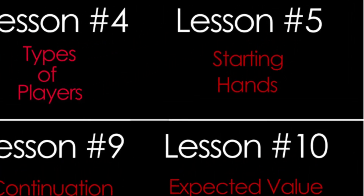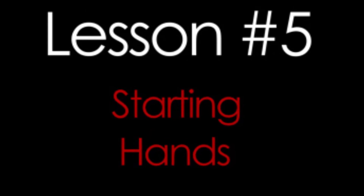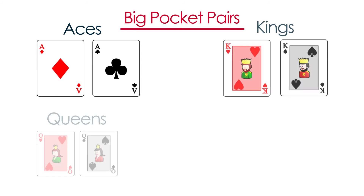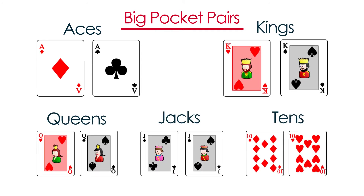In lesson number 5 you will learn which hands you should be playing. This is a very important lesson because proper hand selection is crucial to your success. First off you want to play all the pairs. Big pocket pairs like aces, kings, queens, jacks, or tens are very strong hands and often are overpairs to the board on the flop.